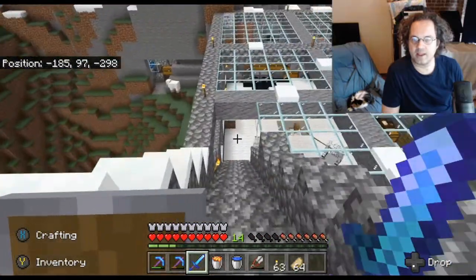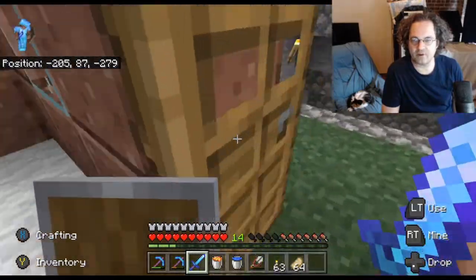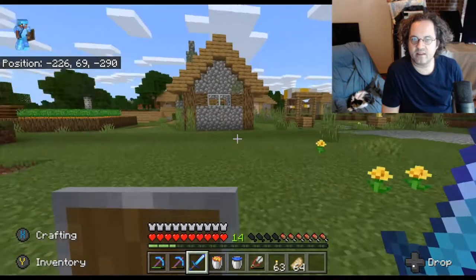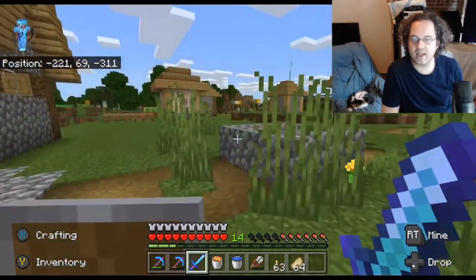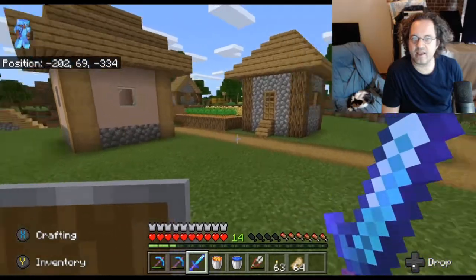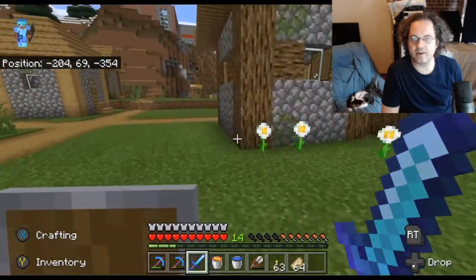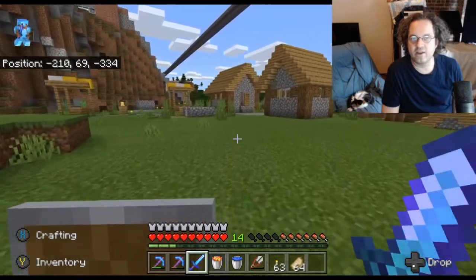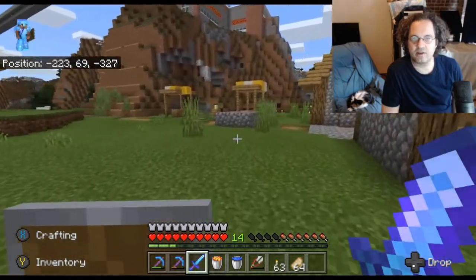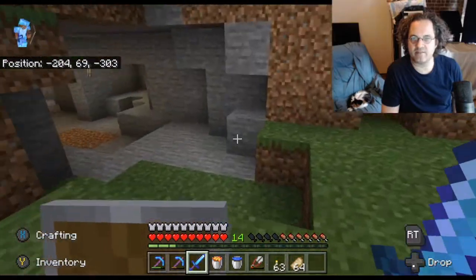I thought that maybe I kept my original stairwell down to the village, but maybe I didn't. This is a village I found fairly early and I really liked what I saw. Unfortunately, much later on, most or maybe all of the villagers died in an illager raid — or a pillager raid, I can't keep villagers and pillagers straight. So there are no longer villagers around, and that is annoying. I may have to convert some zombies or otherwise get some villagers back here, because I would prefer that this not have this empty feeling.